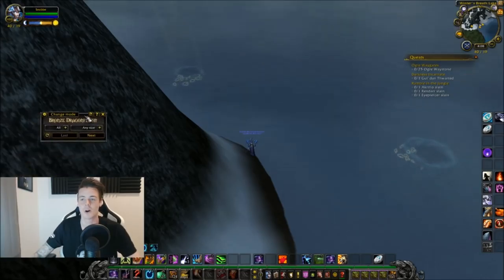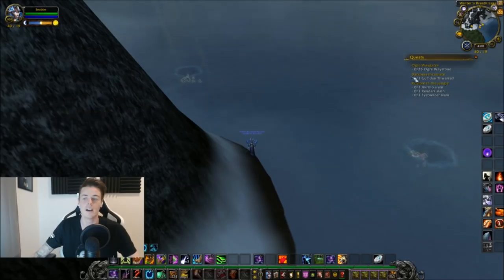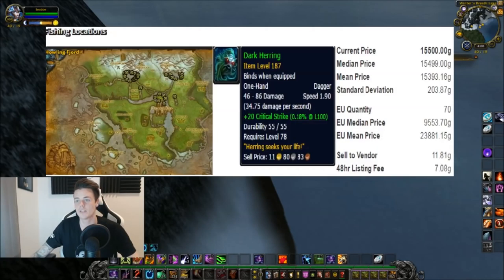You can use an item like Server Hop to jump realms and stay in one spot. The item itself is called the Dark Herring — it's a dagger that looks like a fish, so you're literally wielding a fish in your hands. You can see the pools right here around Howling Fjord, so stick to the pools.